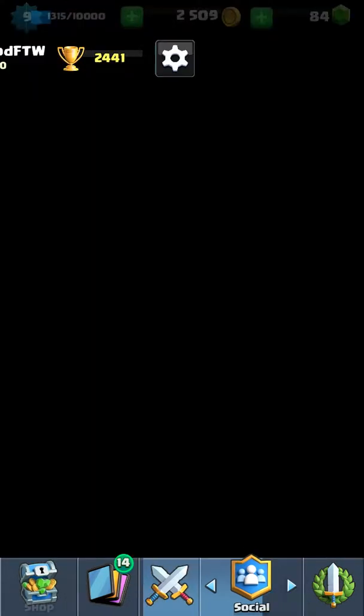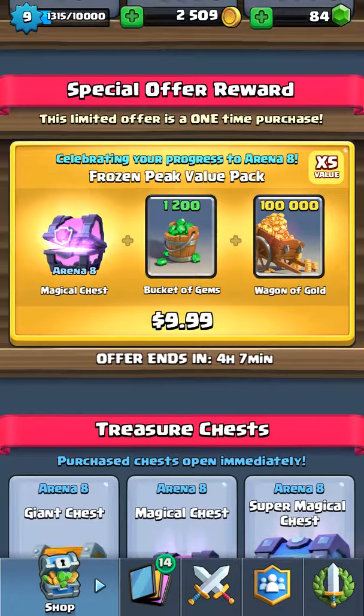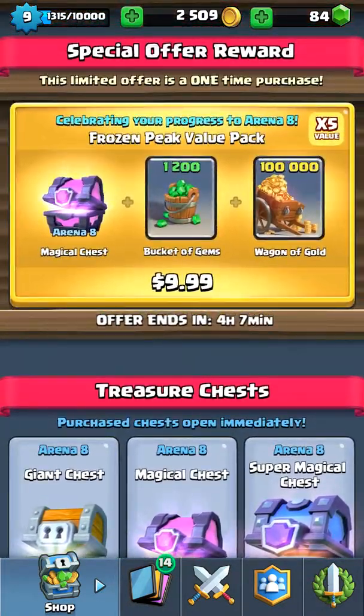Hello, today we're going to be spending $10 on a Super Magical Chest, a lot of coins, a few gems — not enough to get the Super Magical Chest, of course — but let's give it a go.